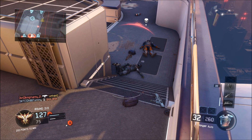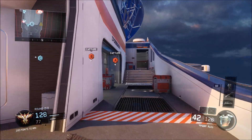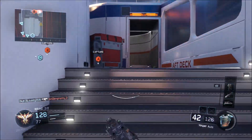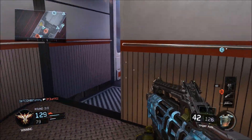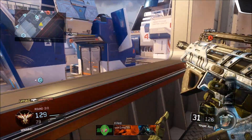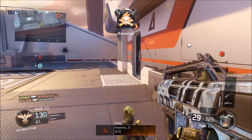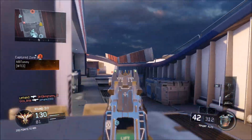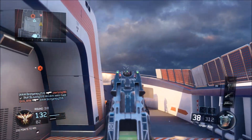The next weapon is a pistol called the Marshal 16. This pistol is like a revolver-shotgun mix — it only contains two bullets in a magazine, so every time you pull the trigger two bullets shoot at once and then you have to reload. It's like a revolver shotgun pistol and it does kill a person in one shot, which is pretty overpowered.